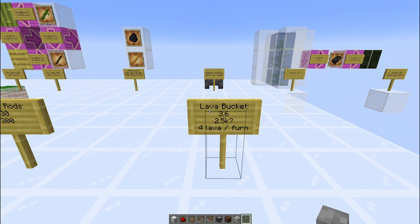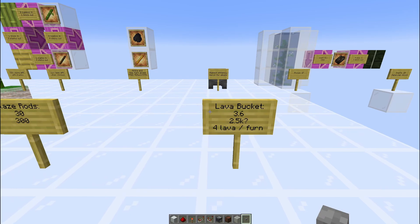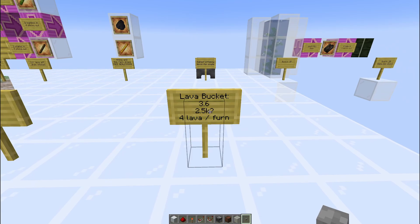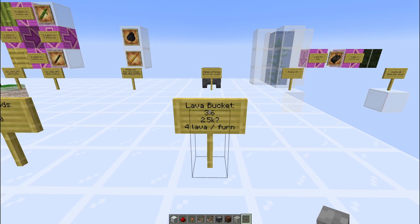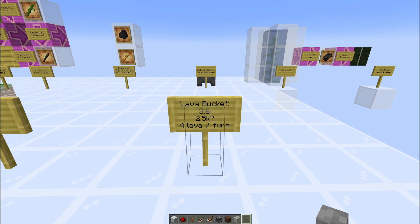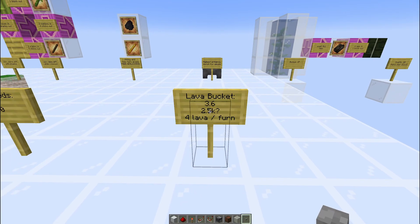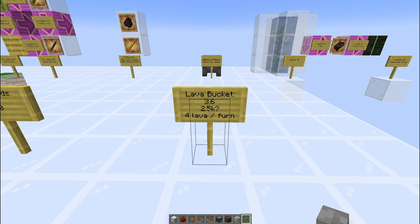Then we see lava buckets. You need 3.6 lava buckets to fuel a furnace per hour — effectively 4 per hour. 2,500 furnaces can be fueled from a single line of hoppers. This seems a bit absurd, but remember each lava bucket smelts 100 items, and it's non-stackable. The number seems skewed, but it's right — it just doesn't feel right.